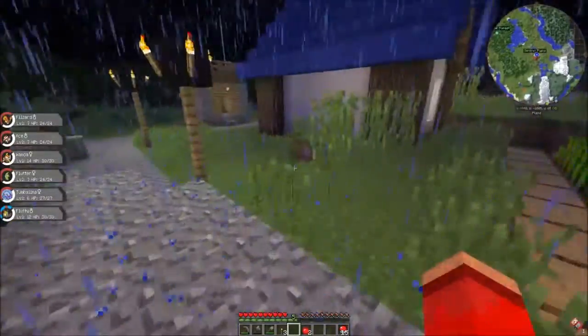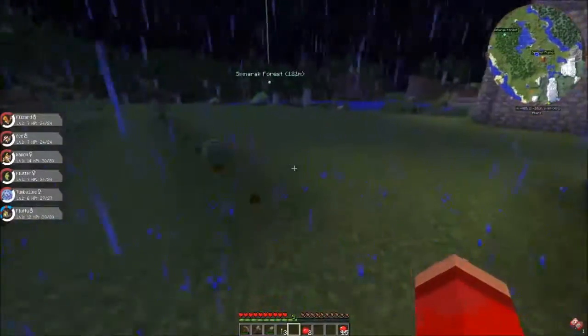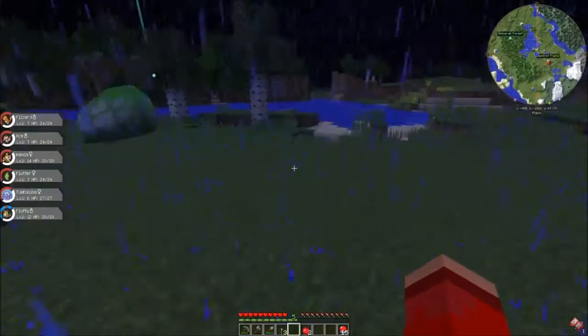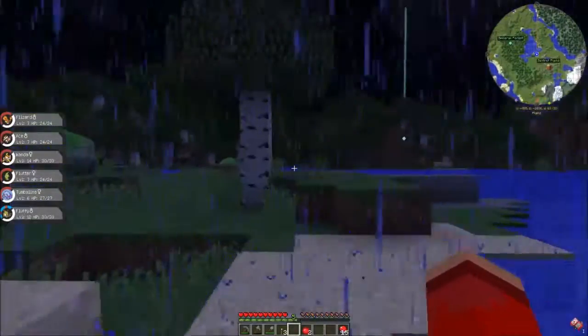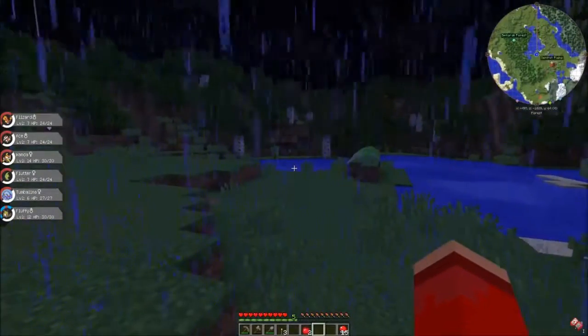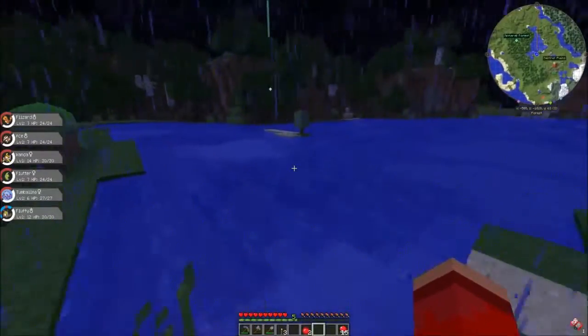I should probably do something. Let's go check the lake for Magikarp. I think I'll still clear out this forest — I think there's a Legendary that spawns in just normal forest, so if I level the area and a Legendary spawns, it'll be easier to find one.